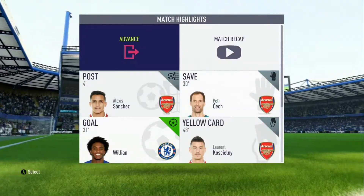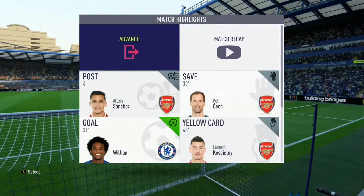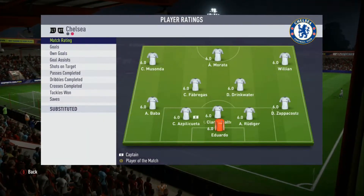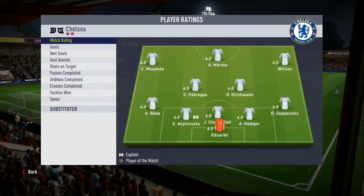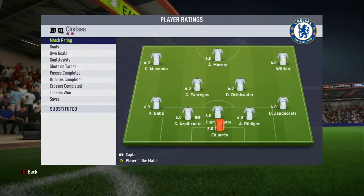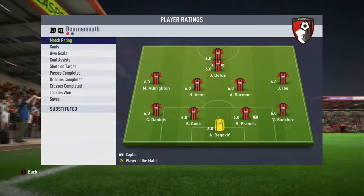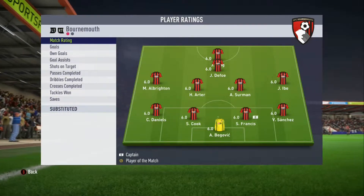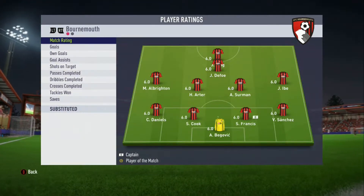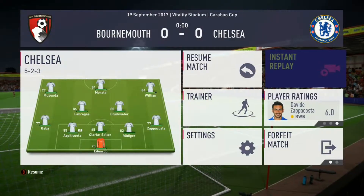Into the third and final game — away from home against Bournemouth in the third round of the Carabao Cup. The Chelsea team: Eduardo in goal; Zappacosta, Rudiger, Clarke-Salter, Azpilicueta and Baba at the back. Fabregas and Drinkwater in midfield, with Willian, Ratter and Musonda in the front three. Bournemouth have Begovic in goal; Francis, Sanchez, Cook and Daniels at the back; Ibe, Arter, Surman, Defoe and Josh King up top in a 4-4-1-1 formation.